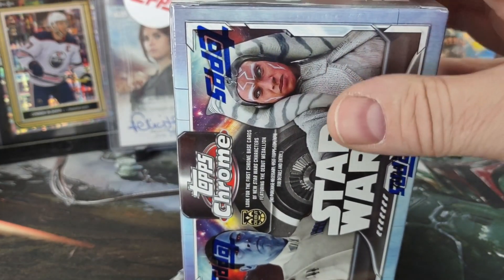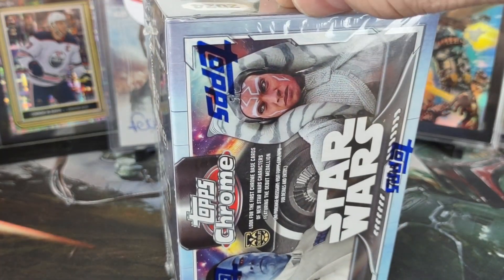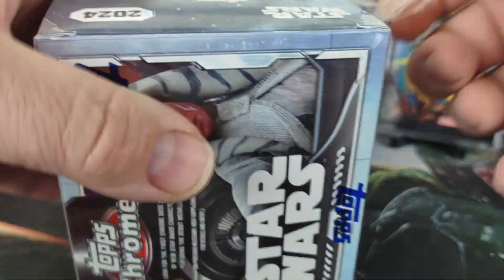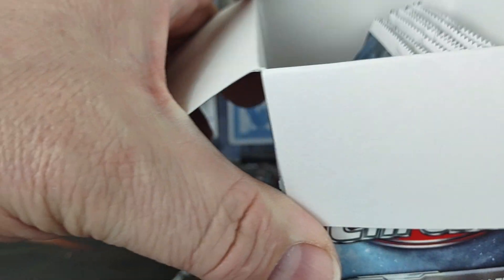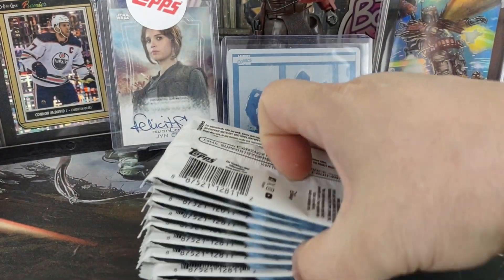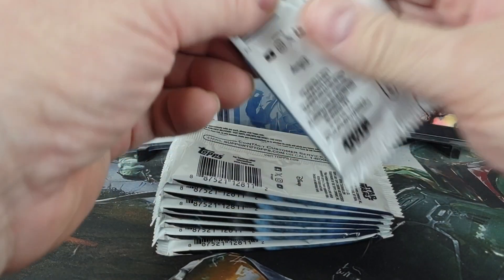We're just gonna dive right into it. I don't know if this go around I'm gonna separate the packs out, because you can basically tell which ones have the Red Ray Waves as opposed to just regular refractor packs. The Red Ray Waves basically have an extra pack or extra card in the pack — like this one here — I have a Red Ray Wave.